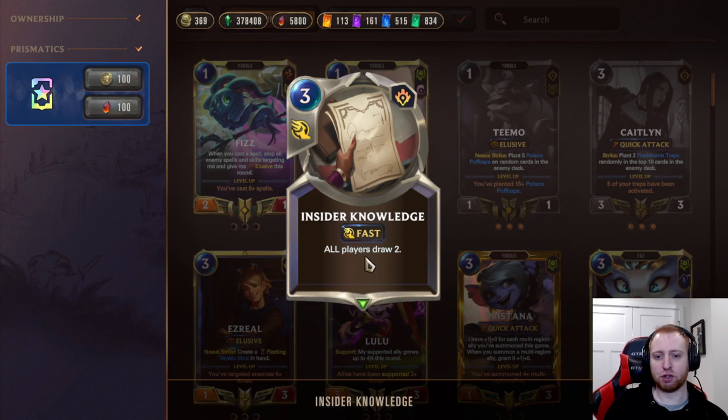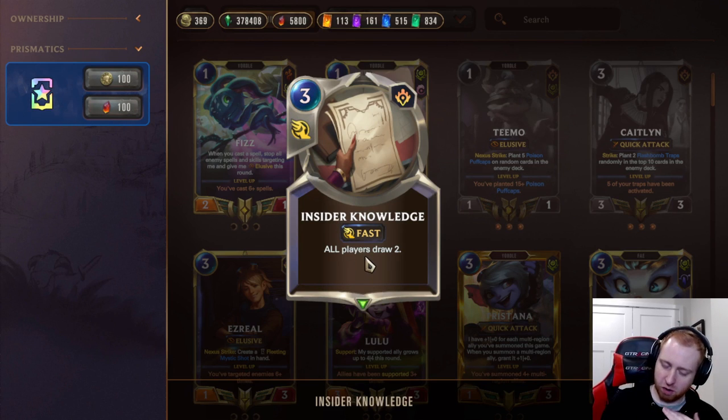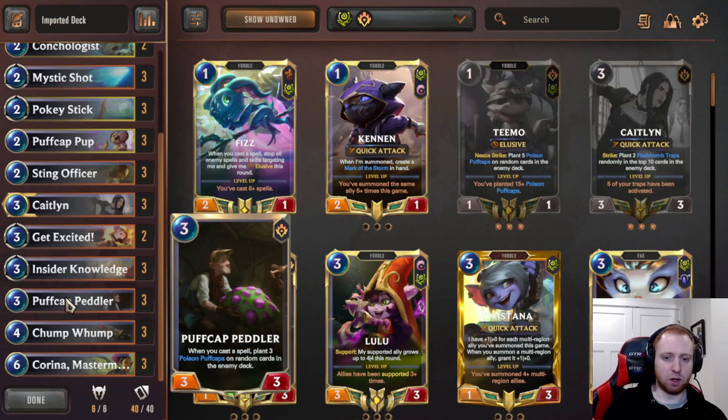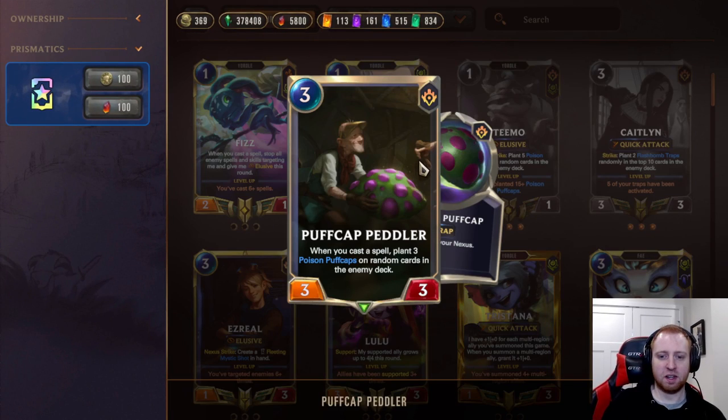Insider Knowledge — all players draw 2. You want to use this after you've maxed out all the Flash Bombs and Puff Caps in their deck, so they draw the Puff Caps and you can kill them. With Flash Bombs more on top of the deck, they're also more likely to draw Flash Bombs and remove enemy units. Also a nice refill if you need it. Puff Cap Peddler is the best card in the entire deck. When you cast a spell, play 3 Puff Caps on random cards in any deck. You just play this and spam all your spells — they end up with a million Puff Caps in the deck, and it's super easy to kill them with Karina, Insider Knowledge, Caitlyn, and so on.